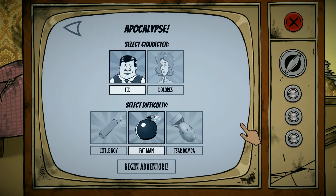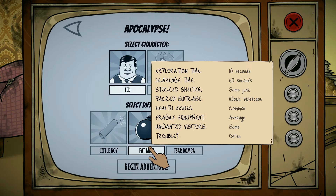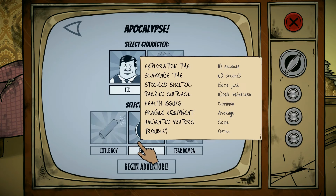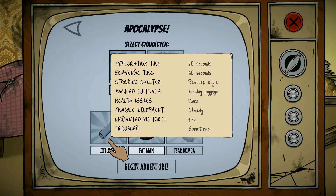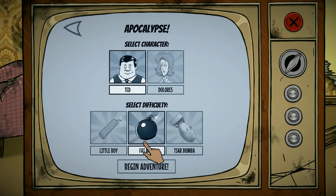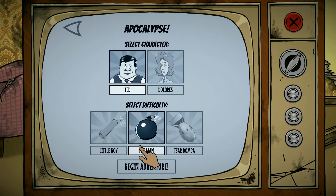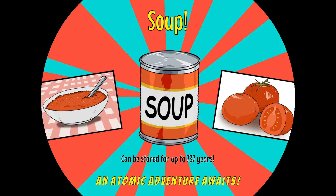We're starting with good old Ted because he's the original. We'll do Dolores maybe in the challenge, I'm not sure. So this is the hardest one — unwanted visitors, hordes. Fat Man's in the middle with some unwanted visitors. Packed suitcase, holiday luggage. We're going to go ahead and do Fat Man because it's in the middle. I like some challenge, but I also like it to be fair — not completely unprepared at the beginning. We'll try all the other difficulties in the next episode.